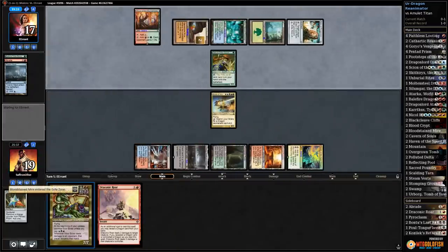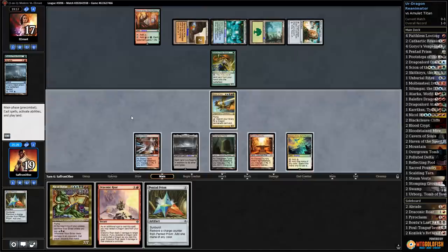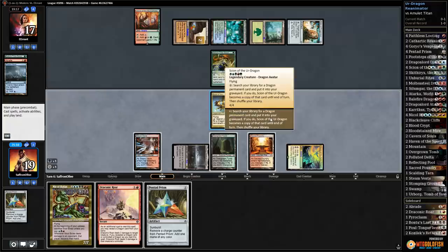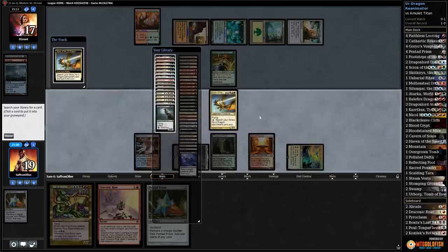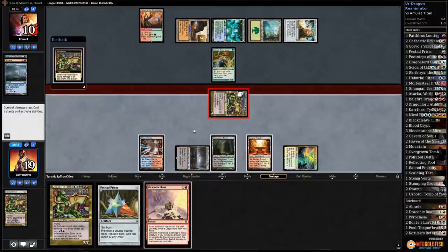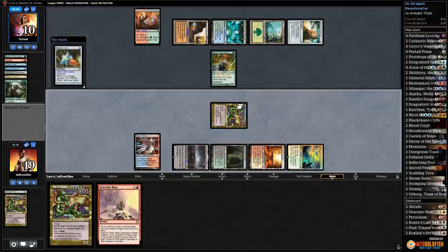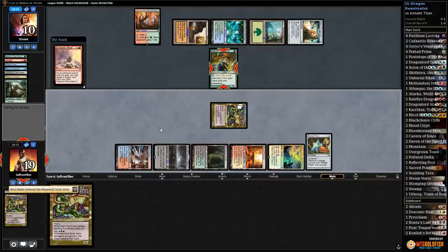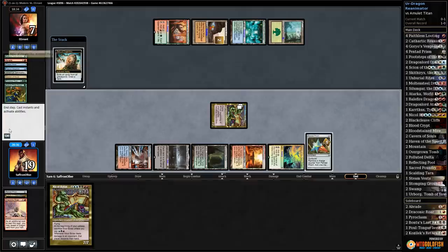We play Scion — this lets us win next turn or attempt the combo. Opponent is technically a mana off casting Titan unless they have Amulet. They tutor for Pact of Negation, play a Forest, and a Sakura-Tribe Scout. Do they have a way to kill our Scion? Exile's a card — opponent passes. Oh my god — I don't think we go combo kill, we just activate Scion.